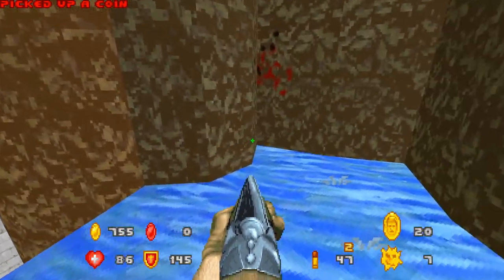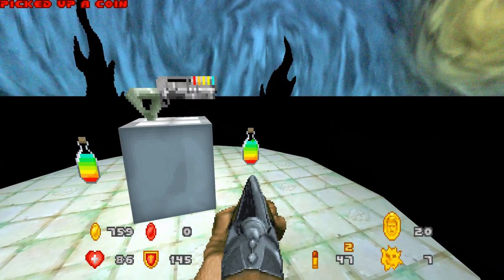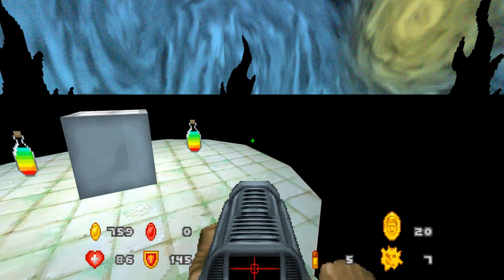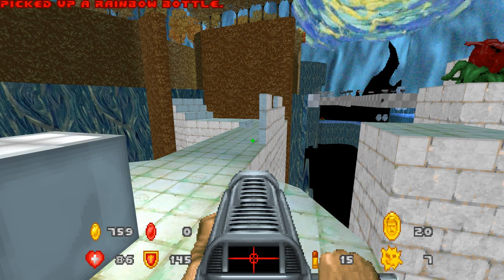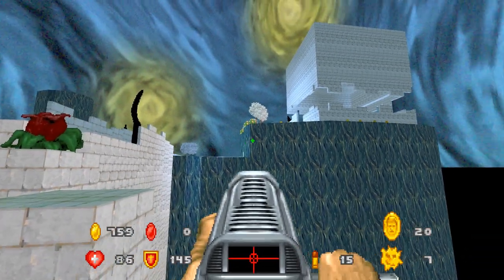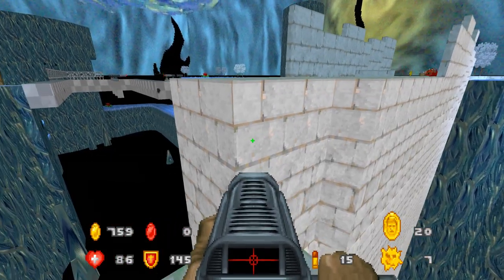What is that? Looks like rainbow juice. I'm all for that kind of — oh no, yes it is. This is rainbow juice, but I don't think it's the type you drink — I think it's the type you put inside of a weapon. Picked up a rainbow bottle. I didn't read the message about what this weapon was — I'm an idiot. Okay, I think we can jump up here. What is this — like the plasma gun? I'm gonna find out on the next enemy.